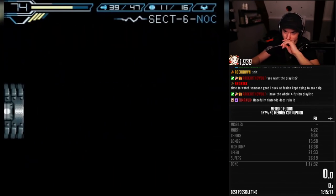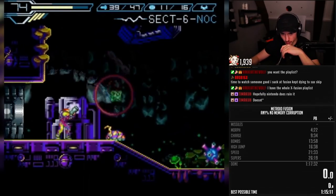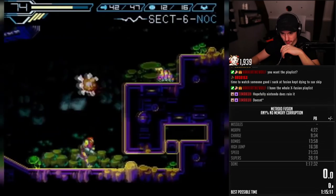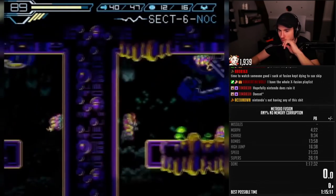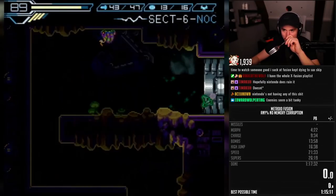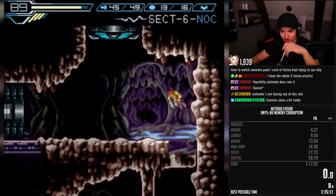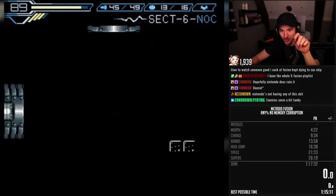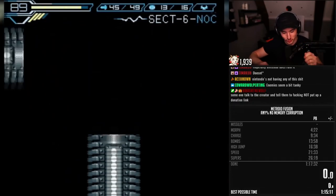Okay, so this is Sector 6 — it says so on top. So normally this would be the fight, normally this would be the wave beam fight. This is a combination of room 2. And this is... that's funny. This is the room after gravity reversed.